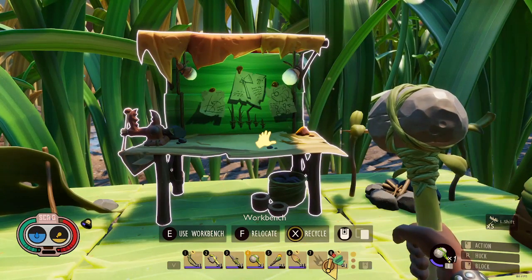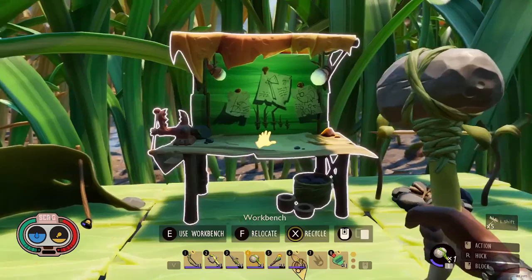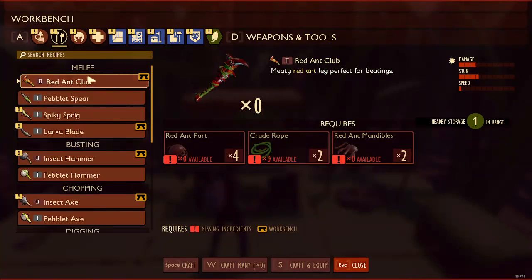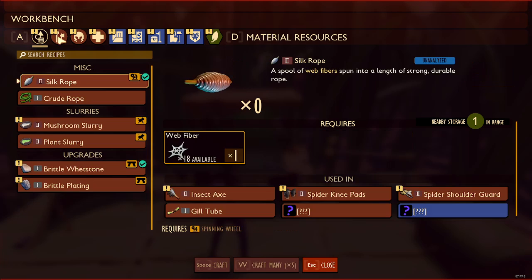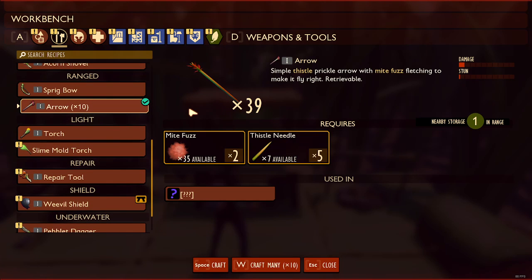Hello everybody, I just wanted to talk to you about how you can make arrows in Grounded. The way you do that is you need a workbench, then if you go into the weapon section, you can get arrows with just a thistle needle and mite fuzz, and it's super simple.